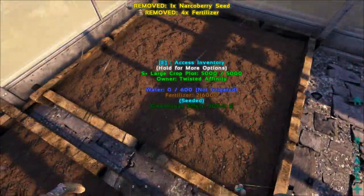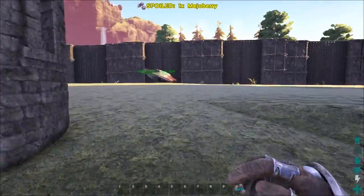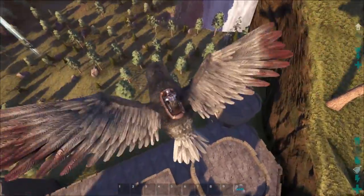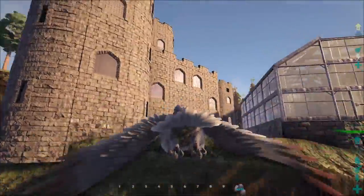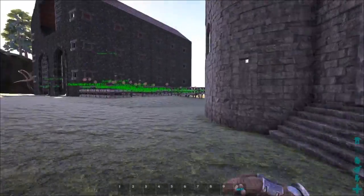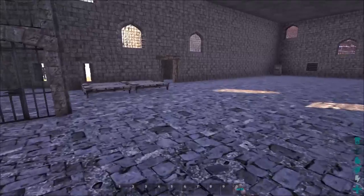We don't have easy access to water at our base, so we're going to have to do it through water reservoirs and rain, which should be fine if we make enough of them. Otherwise we'd have to run something all the way over there. Maybe we'll put the reservoirs over here on this side and run the pipe. I'm going to make some pipe, water reservoirs, and taps and get it all set up.